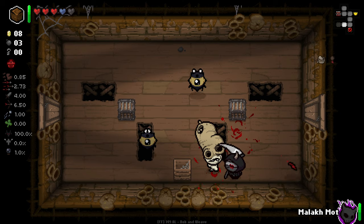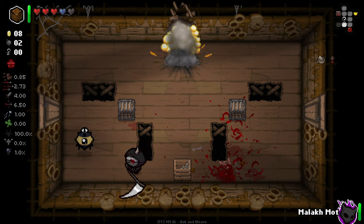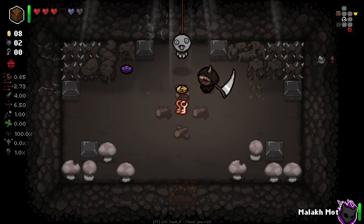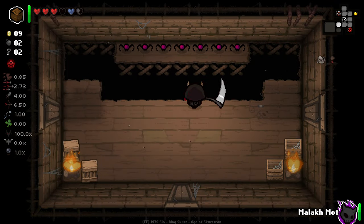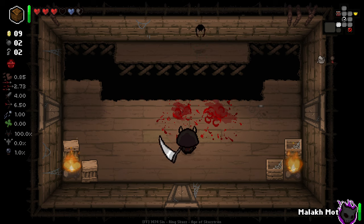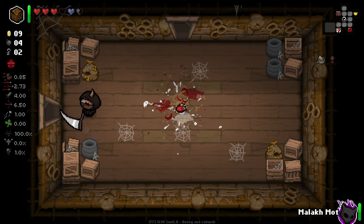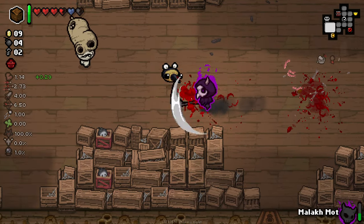Secret Room is almost certainly going to be above us here. There's a pill — I'll take it. Hey, it's a health up as well. Unfortunately we can't take that without taking some damage, which is a bit annoying because I do kind of need the keys. I think it's worth it for two keys, half a heart of damage. Thinking about it, Malak Mott might have avoided that damage — I probably should have attempted that before taking damage. I forget that Malak Mott's a thing you can use outside of just combat.